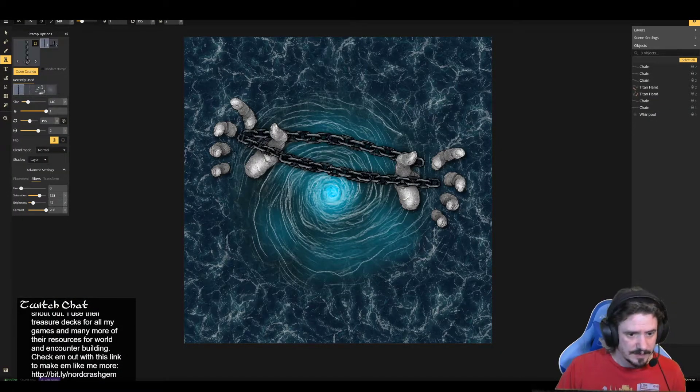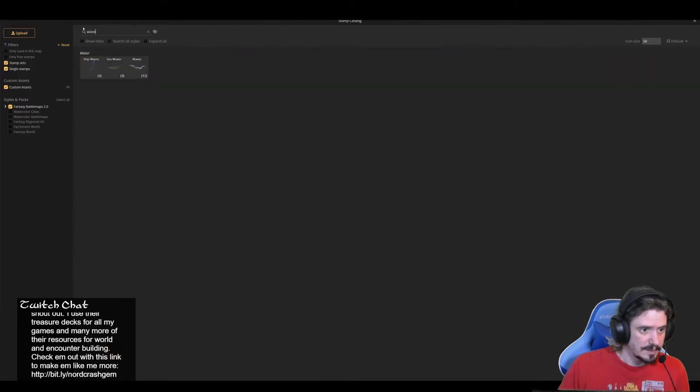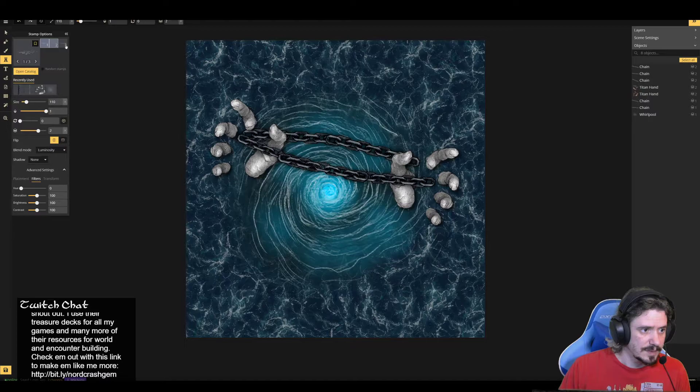All right, we've got this chain and I guess if I wanted to I could lay this chain over these other chains. But I'm not sure that looks much better — it kind of looks like doing cat's cradle with chains. So I'm not a hundred percent sold on that. We'll just leave it as is, and then finally we're going to go in and put some waves down. So we've got sea waves and wave waves.